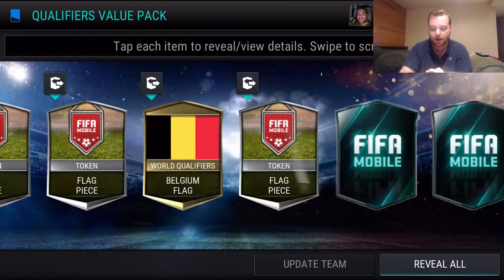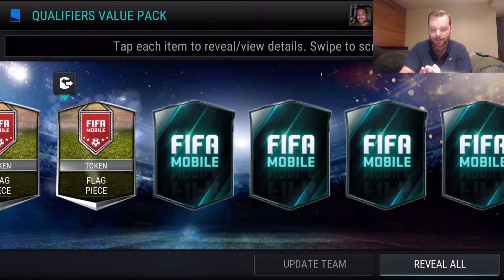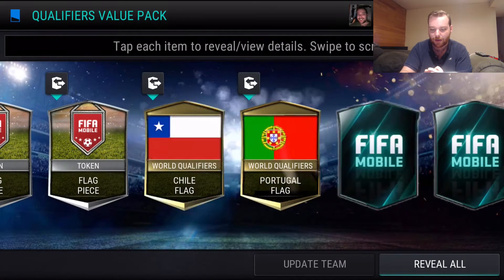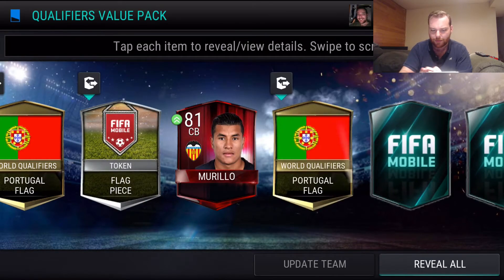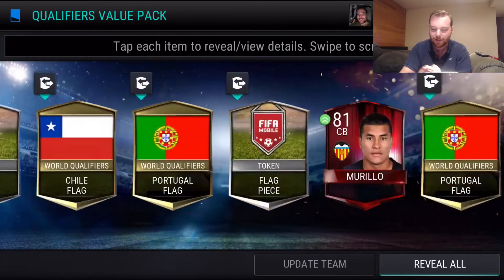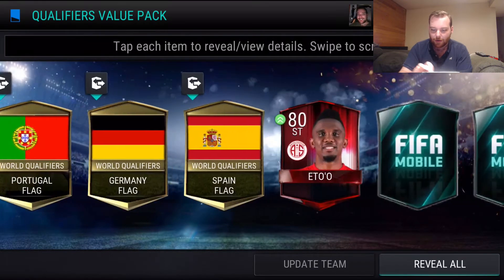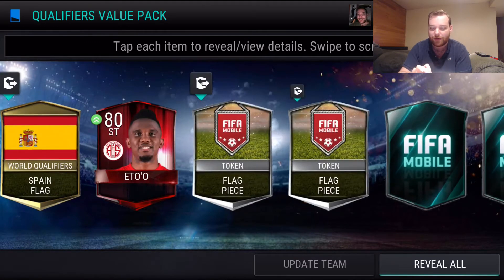We get a lot of these flags — I'm not really sure what they do yet. This is a gigantic pack. Okay, we get Murillo, also an update for my team. I think that's the same position as the other guy — yeah they're both the same position. We get a striker. This guy I actually know — Ito. I've played FIFA a little bit and I recognize the name. I don't know anything about the player but an 80 overall striker we can definitely use.